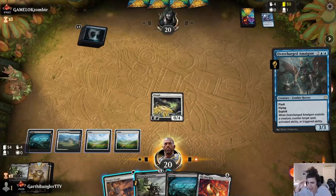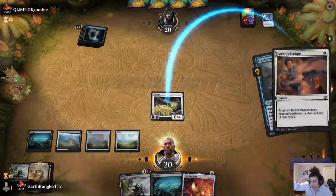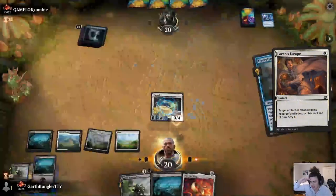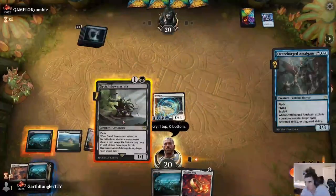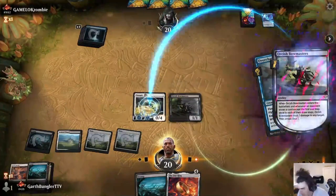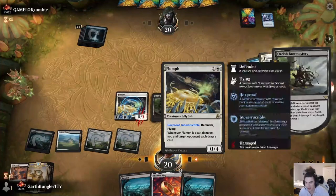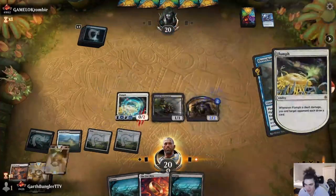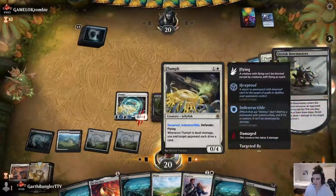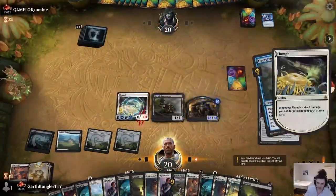And he instantly makes a mistake — yep, he spent all his mana. And that's the beauty of this combo: it's so instant speed. Once Flumph is on the battlefield, you can just play this over removal, over anything they do. If they ever spend all their mana, you can be there to end the game. But yeah, we'll just fast forward this part. And that's GGs.